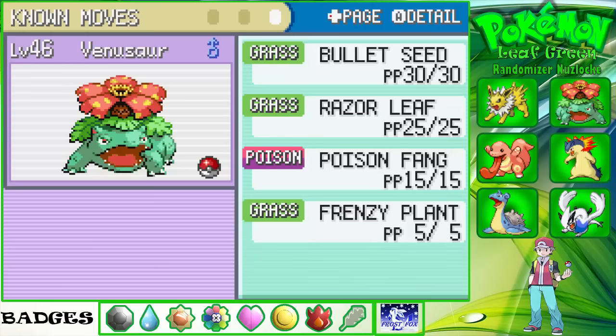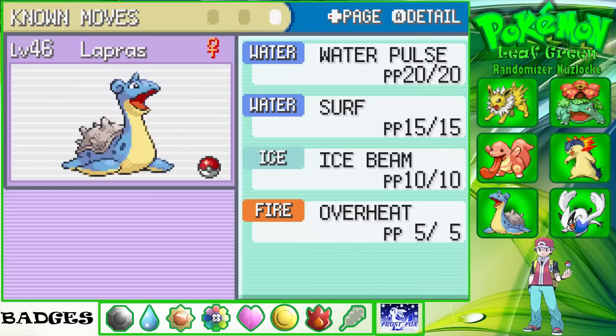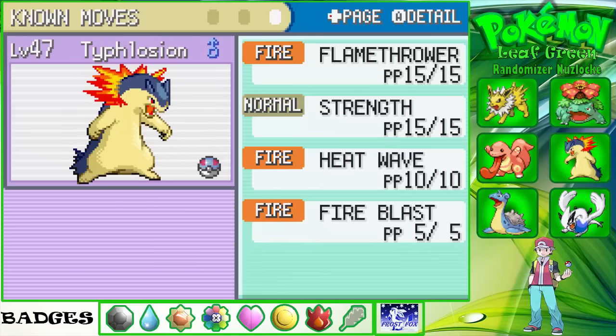We've got Venusaur on level 46 with Bullet Seed, Razor Leaf, Poison Fang and Frenzy Plant. Next is Lapras on 46 with Water Pulse, Surf, Ice Beam and Overheat. Then we've got Jolteon on 47 with Shock Wave, Charge, Thunder Punch and Thunderbolt. Then we've got Typhlosion on 47 with Flamethrower, Strength, Heat Wave and Fire Blast.